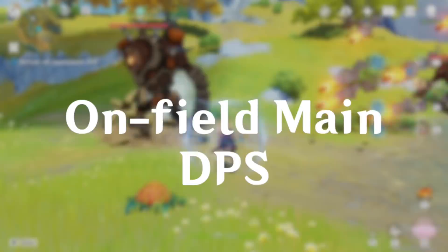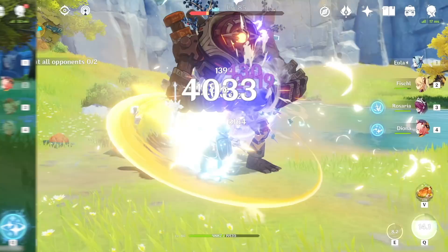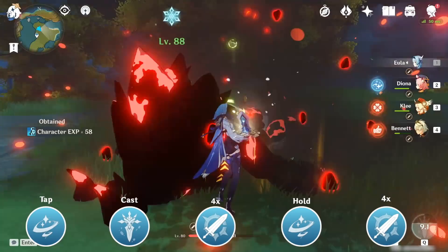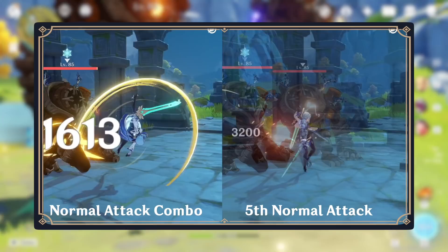Eola's main role is main DPS, who will take the majority of the field time due to her high damage, normal attacks, and selfish nature during her burst. When using her burst, the combo should be as follows: tap elemental skill, elemental burst, and then 4 normal attacks. Then hold elemental skill, and finally 4 normal attacks again. This will maximize her damage and number of stacks. Changing your normal combo to adapt to the situation is fine, but players should generally try to avoid performing her fifth normal attack since it is very slow.